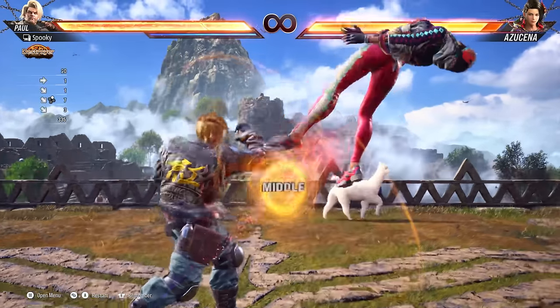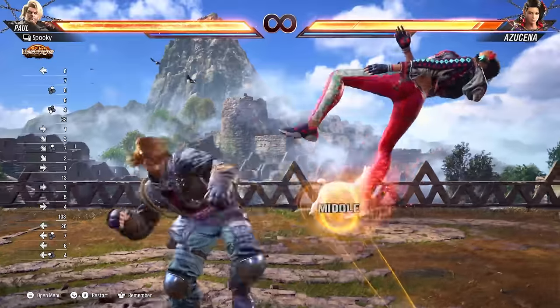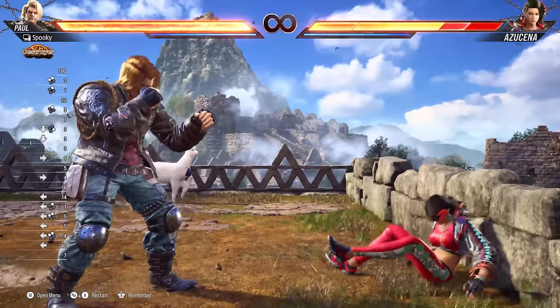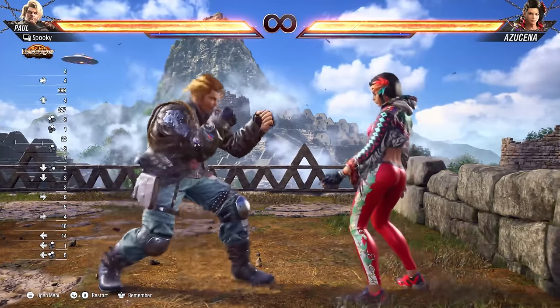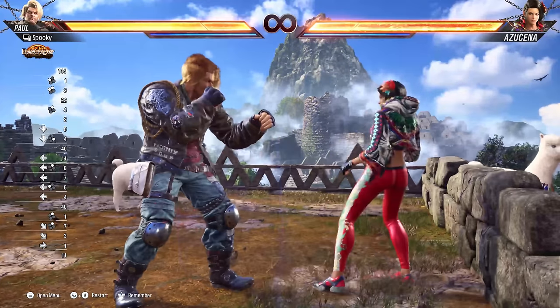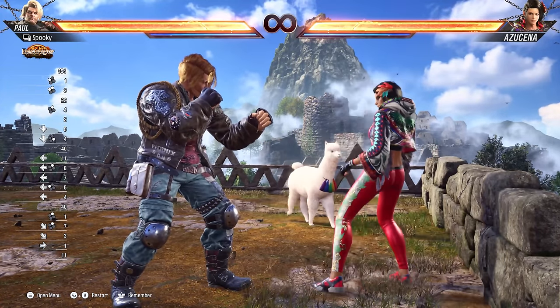Tornado is the new combo extension mechanic featured in Tekken 8, very similar to Screw but with a couple of major differences. Most tornado attacks recover much quicker than Screw attacks did, helping you extend your combos. Most importantly, you can use tornado attacks at the wall when you get a wall splat. So if you haven't used your tornado just yet, you can still extend and get some juicy wall damage to end your combo.